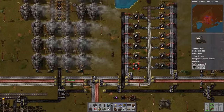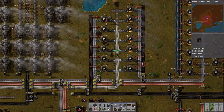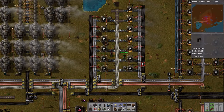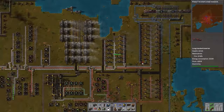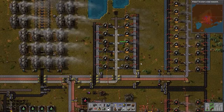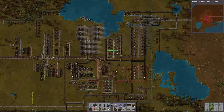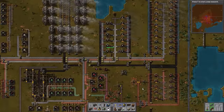The other thing we moved was the steel production because it was really cramped — it was right up against our main bus. We've moved over here into an area that we figured we'd use for oil, but we're probably not going to use this oil ever. This has got our new steel production area and it's working just fine. It's the same design as the copper and iron smelting, and it seems to work well, so we're going to keep it there.